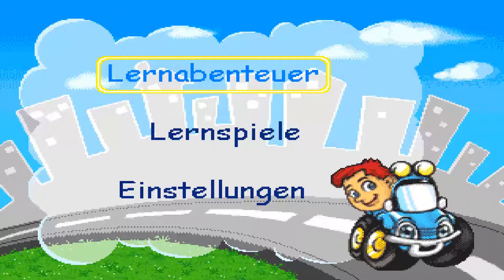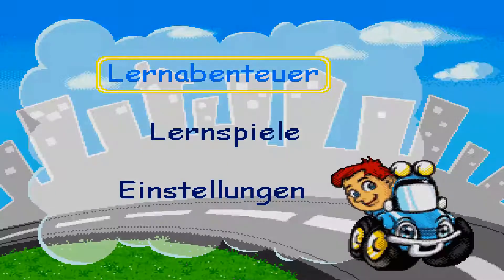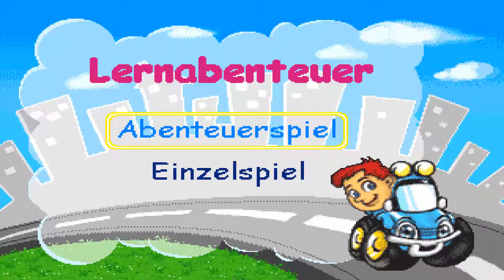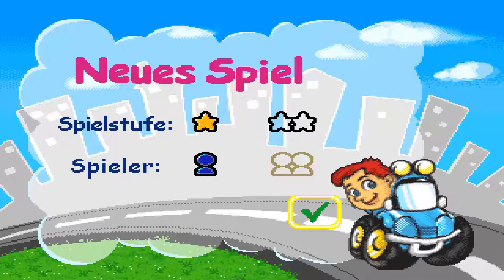Bewege den Joystick, um ein Spiel auszuwählen. Abenteuerspiel. Drück auf die OK-Taste, wenn du fertig bist.